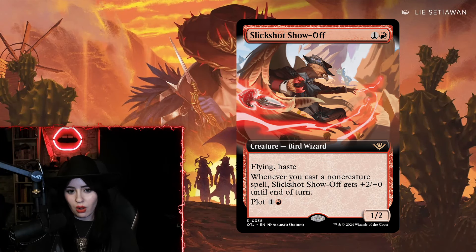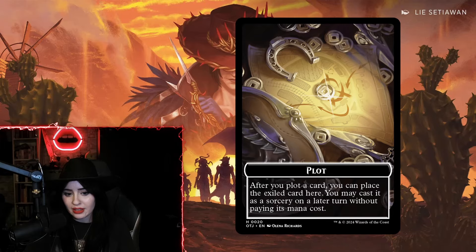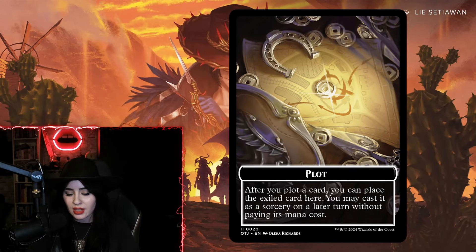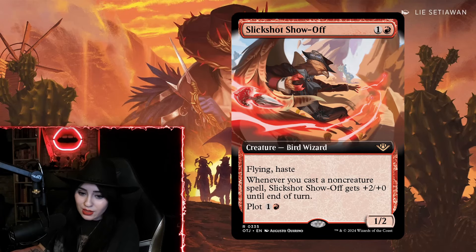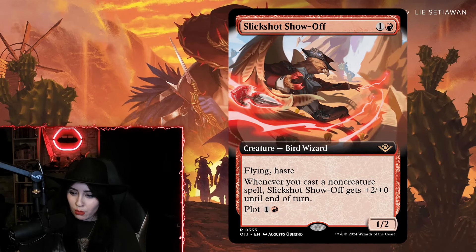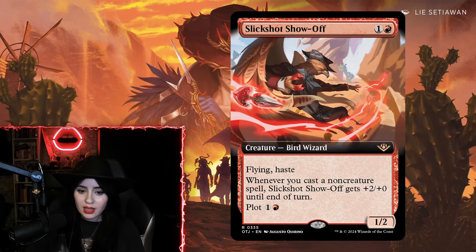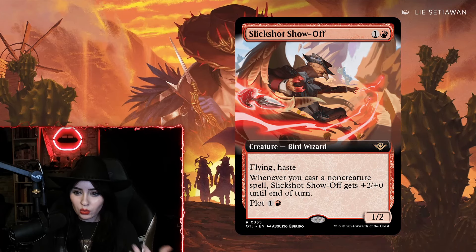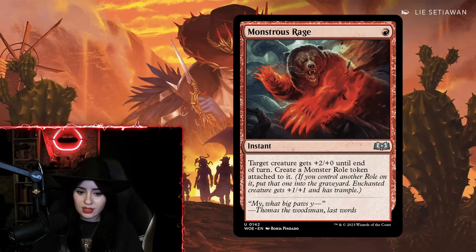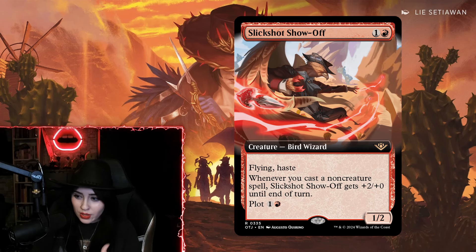Next is Slick Shot Show-Off — a two-mana one-two Bird Wizard with flying and haste. Whenever you cast a non-creature spell, Slick Shot Show-Off gets plus two plus zero until end of turn. You can also plot the card by paying two mana to exile it from your hand and cast it for free as a sorcery on a later turn. This card is just ridiculous. I think there will be a prowess deck that ends up being high tier two or even tier one in standard — whether that's Izzet prowess or Temur prowess.